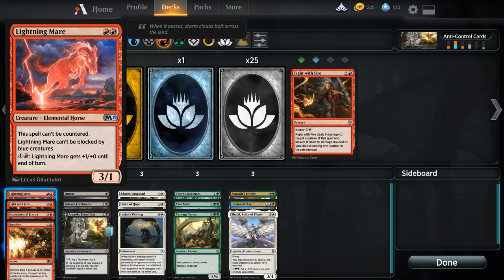Lightning Mare does have 1 toughness, so it will die to shocks and removal-based stuff in control decks. But in terms of counter magic, it's going to get you underneath it.